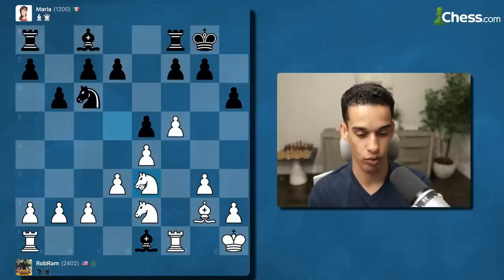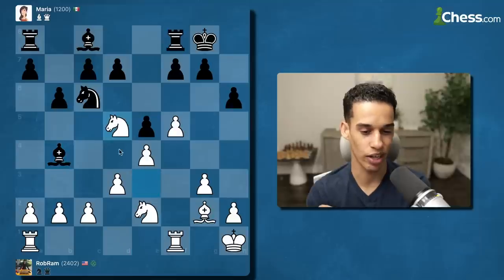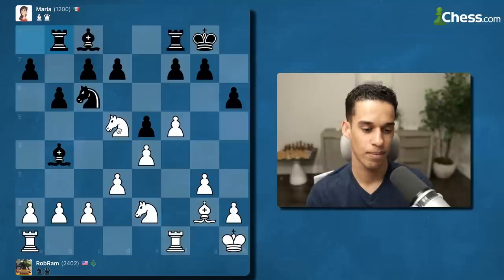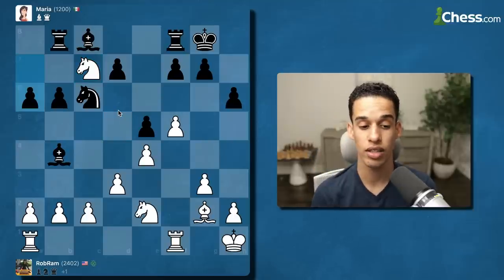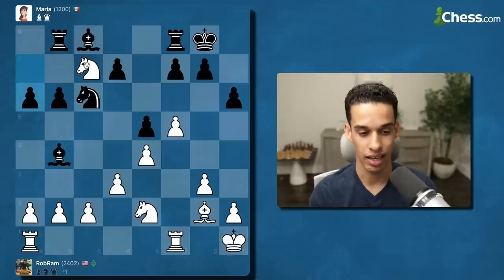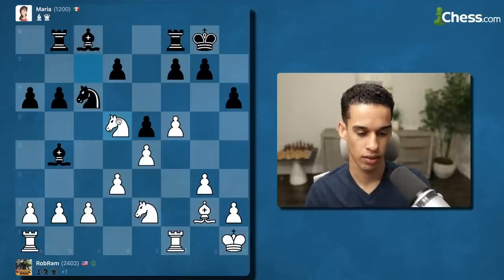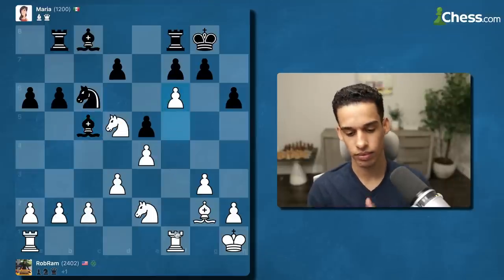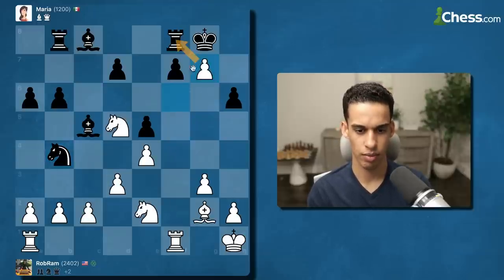Luckily we were hitting the queen as well. Knight d5 again — should we take the bishop or the pawn? I want to take the pawn. Now I'm winning by one pawn and all I'm thinking from this moment on is simplify the game, nothing more. Let me go back to my square — and f6, which you've seen is thematic. I'm hitting the rook.